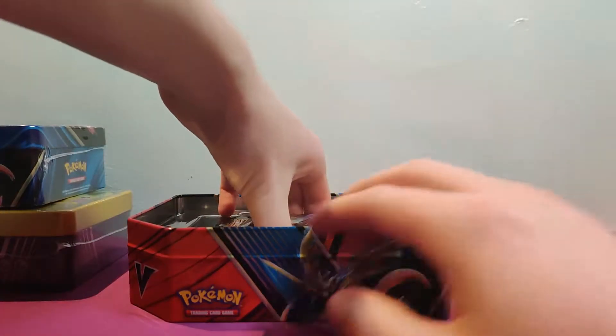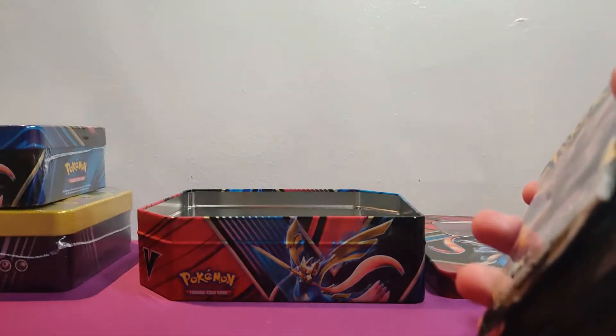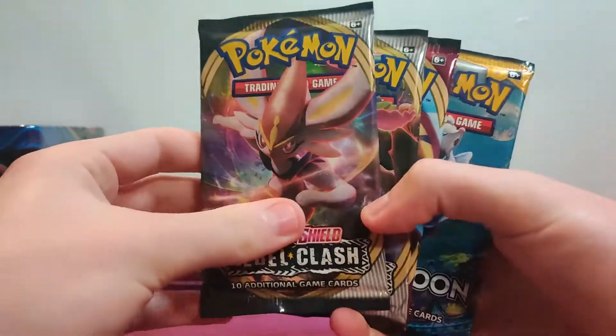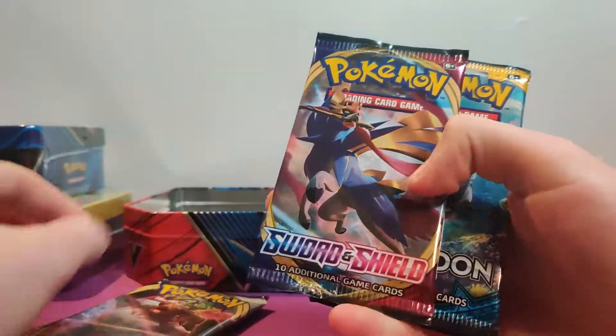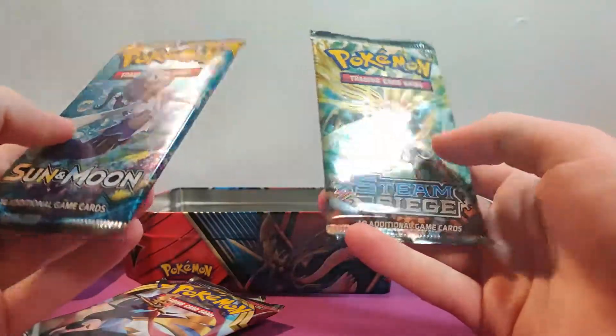Alright, let's see what we got in here. Looks like we have five packs. Five packs with a Rebels Clash, another Rebels Clash, Sword and Shield base set, Sun and Moon base set — ew, gross — and Steam Siege.